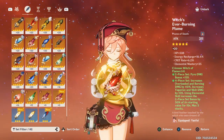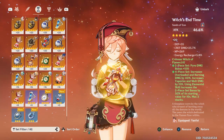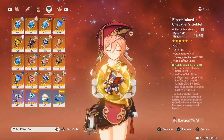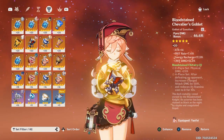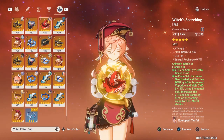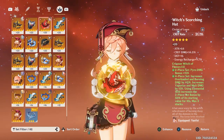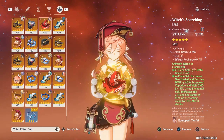We have crit rate and elemental mastery on one piece. Another has high crit damage — the other stats aren't really required. We can't use the HP stat since we don't have force cancellation, but I'll come to that later. The pyro goblet has crit rate, crit damage, and energy recharge, with flat attack — could have been attack percentage, but whatever. The circlet has crit rate on the main stat and crit damage plus energy recharge in the substats, which is useful for her elemental burst.